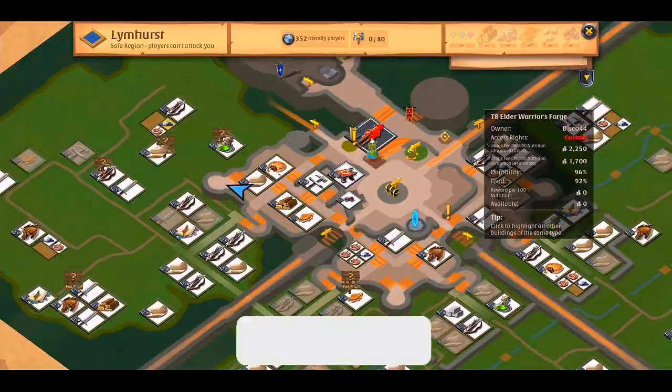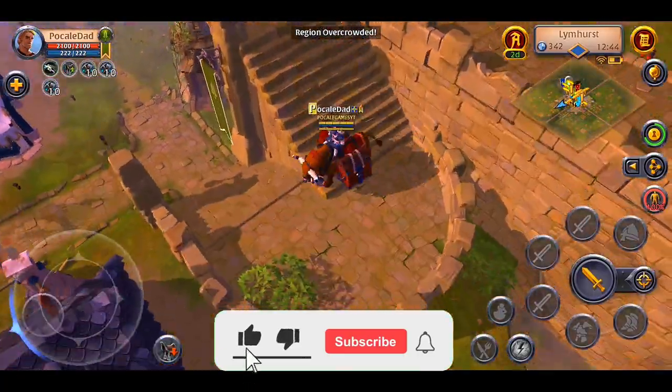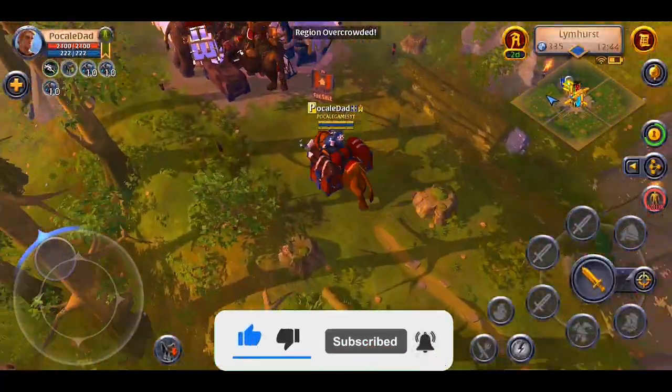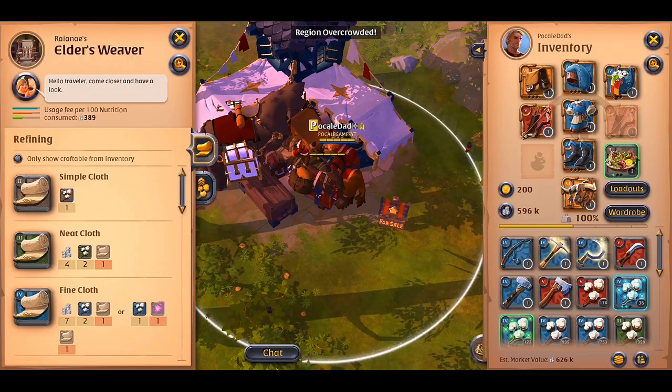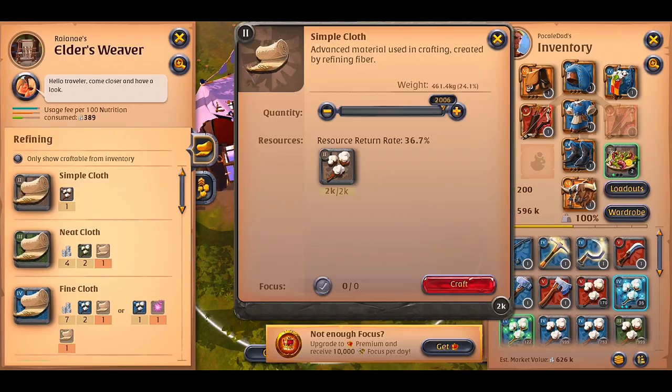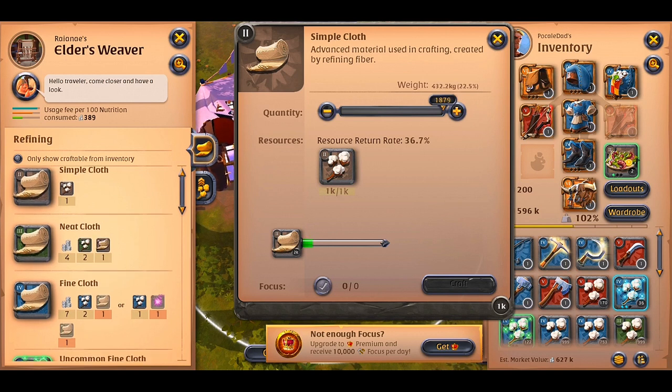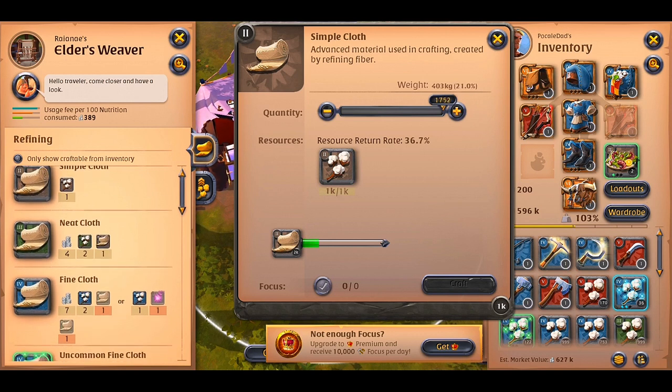Sometimes you need to check out the map twice or more. As you can see, I still don't have premium, but I'm struggling with saving silvers.